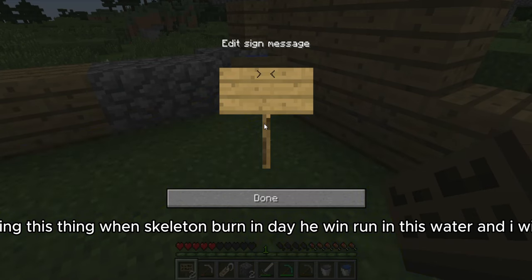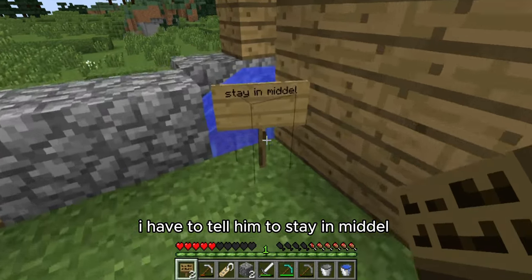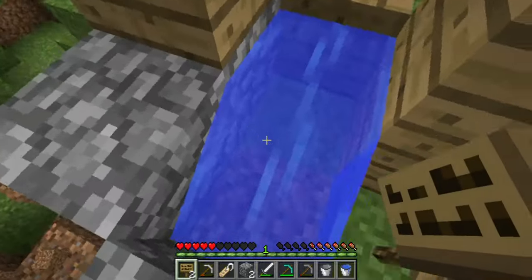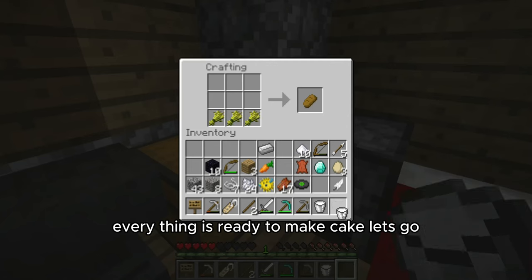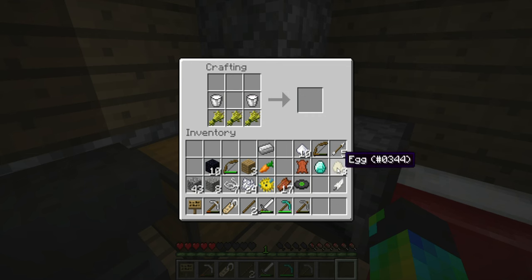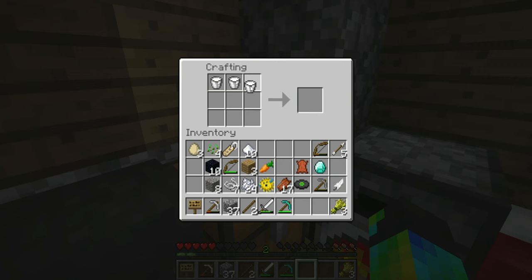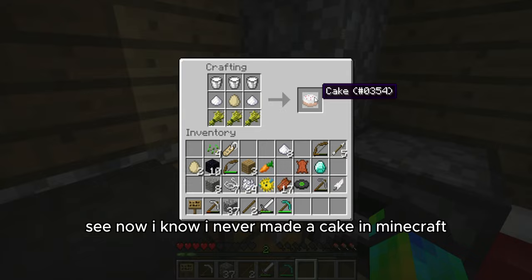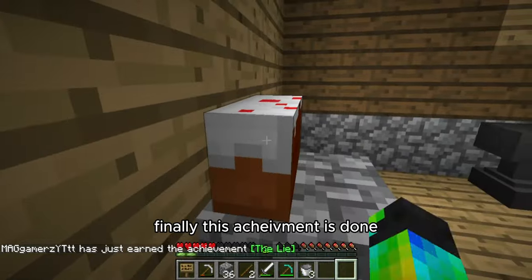So I'm making this thing — when the skeleton burns in the day, he will run into this water and I will trap him. I have to keep him in the middle. Everything is ready to make the cake, let's go. Okay, now I promise I know how to make a cake. See — now I know. I never made a cake in Minecraft before. Finally, this achievement is done!